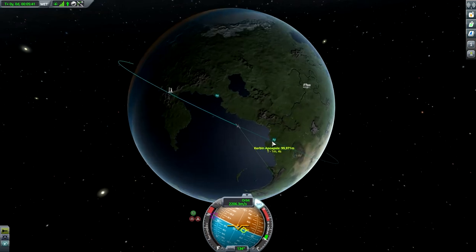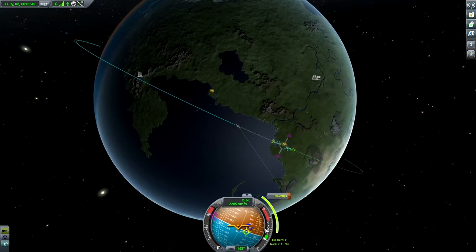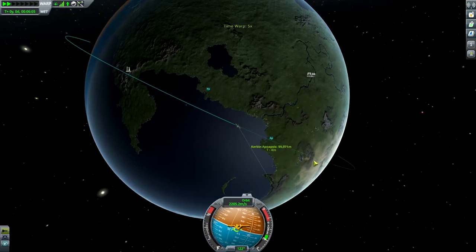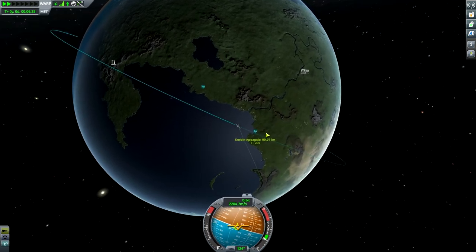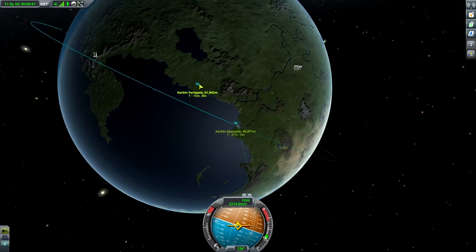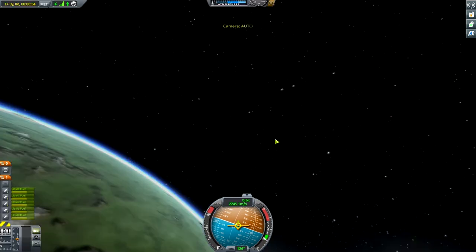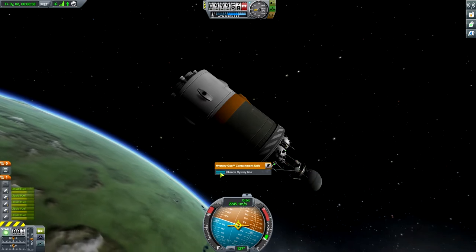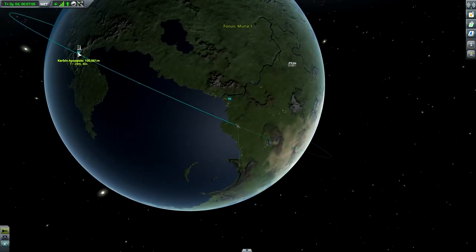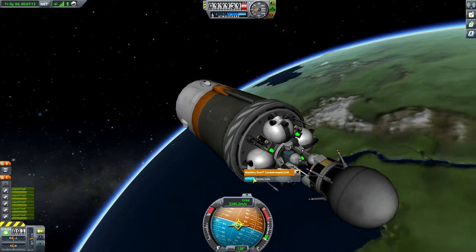Let's go ahead and get ready — we're going to put our maneuver node here on the apoapsis and just give it a little tug. Then we can just go time acceleration right here. It's going to hold station, and once we reach our apoapsis it will just be a small burn. 98 — that should be close enough for government work. Let's go ahead and open the mystery goo. Interesting — we didn't get a message. Oh, because we're over 100,000. Can we reset that experiment? Yes we can.